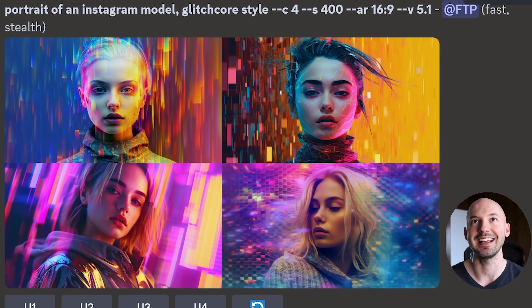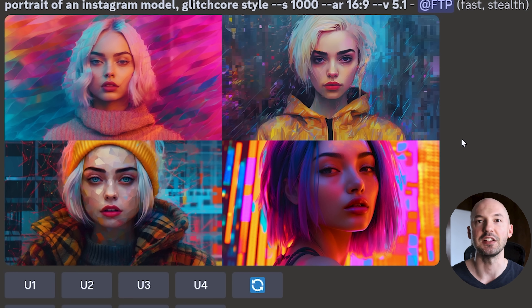Here it is with a little bit of chaos at chaos 4. What chaos does is add variety to the generations — each image is going to look a little different from each other. I think this did a great job; number 2 is so cool, number 4 as well. Look how it distorts the background. Here's stylized 1000 — Mid-Journey at its most creative. Love 5.1.